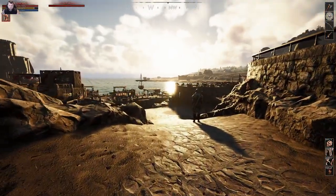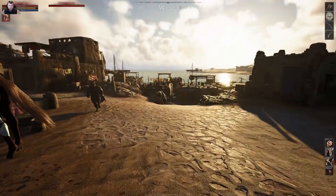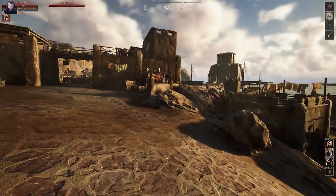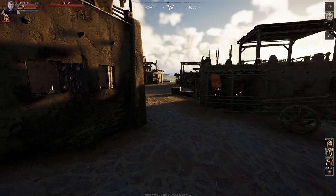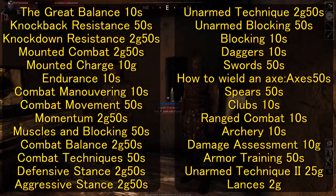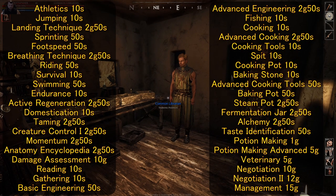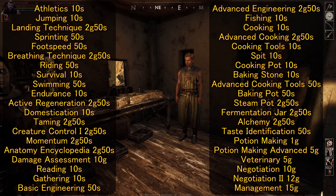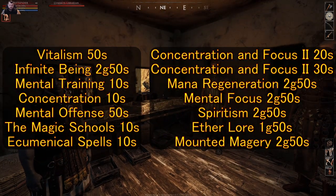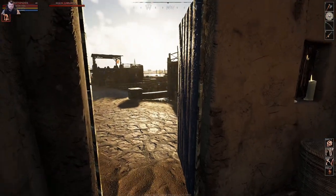We're going to make our way down into the main city. I'll also go over the libraries, books, and librarians towards the end of the video and include a list. There's not much on this side, so just keep coming straight down the main road. Here is the library — we've got three librarians in here. I'll pause so you can see the cost and which books they have. You need to travel to different cities since some have certain books others don't, depending on your crafting and profession.